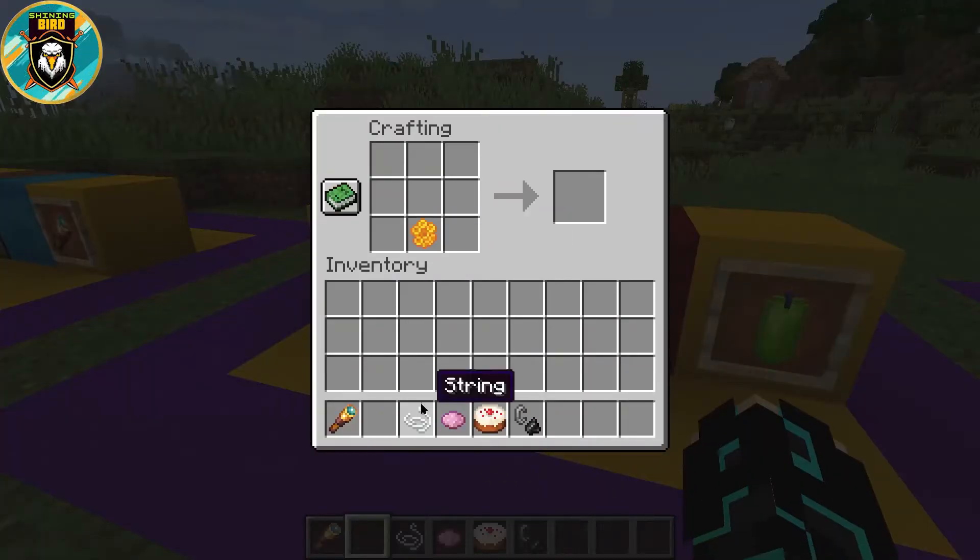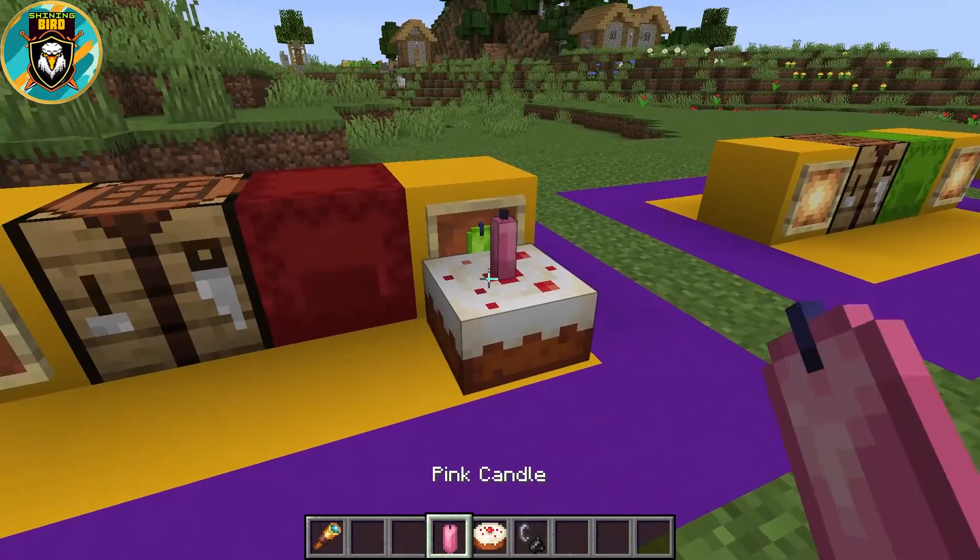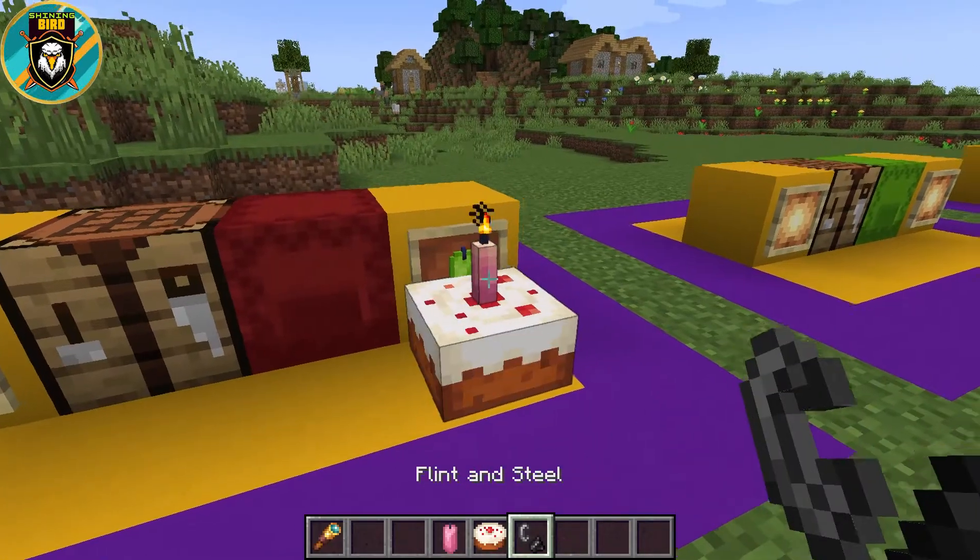To craft a candle, place string above honeycomb. Place dye and candle together and you'll get a colored candle. You can burn the candles with flint and steel.